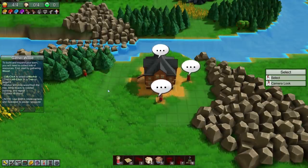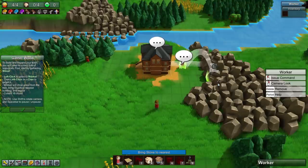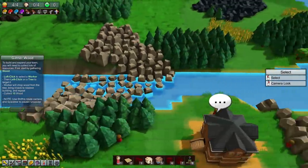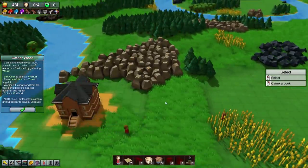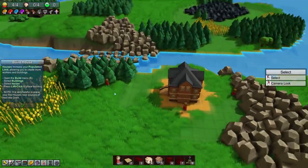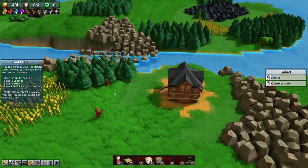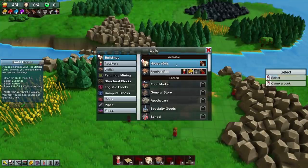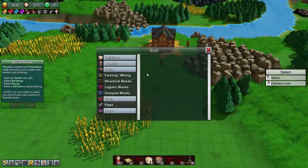Working on getting things moving. I thought the music cut out a little bit but it's coming back in. Houses increase the population limit, allowing you to create more workers. Open the build menu, select Buildings, select House, left-click to place. Build menu, buildings, house - we can have a max of four.